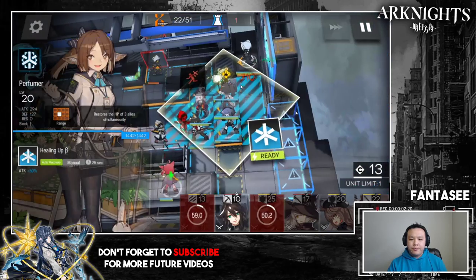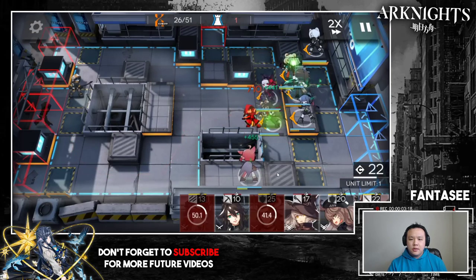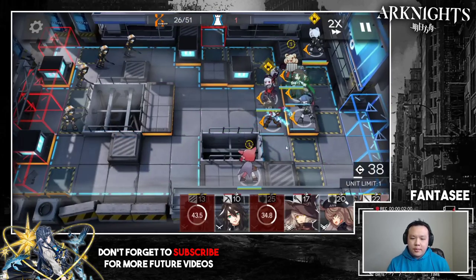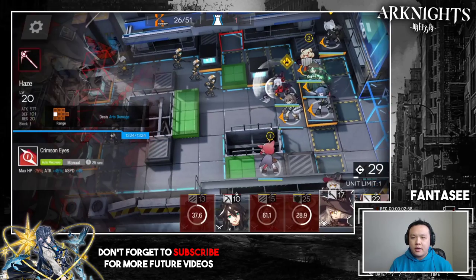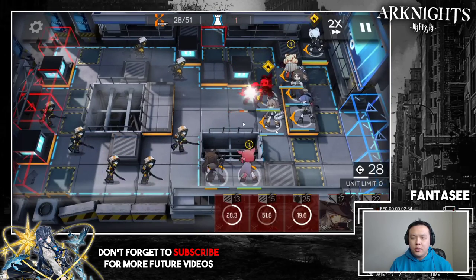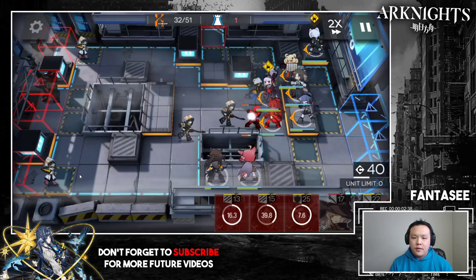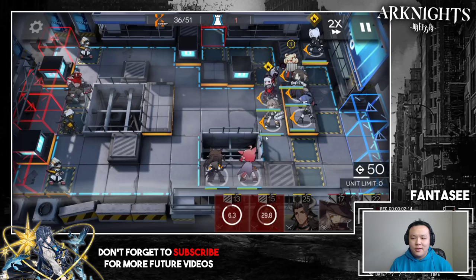The casters have increased attack speed and are hitting quite hard — Matterhorn is almost going down. I put down a second healer, then Shirayuki on the top side to help with DPS. I was basically able to heal through it. Then I put Cora back here so Frostleaf can cover this slot and the slot below, and I put Meteor facing up to help with DPS for this wave.